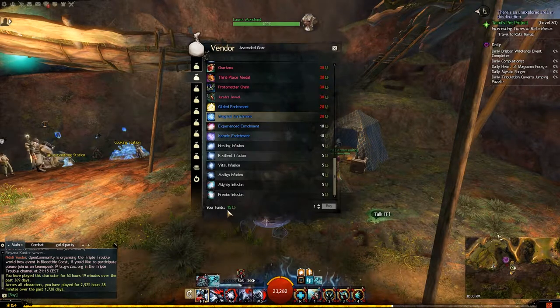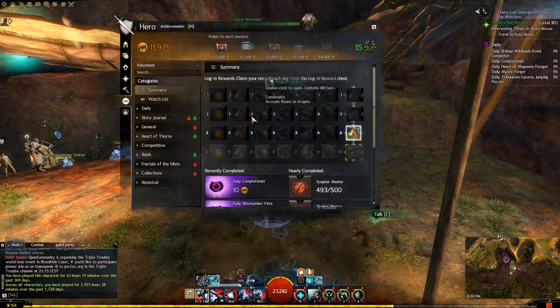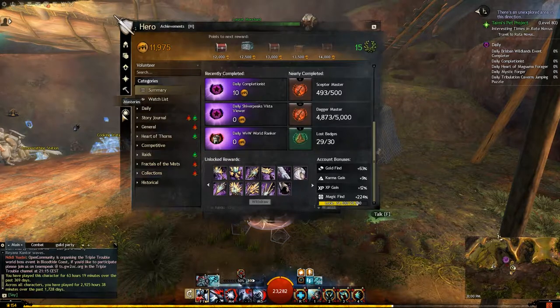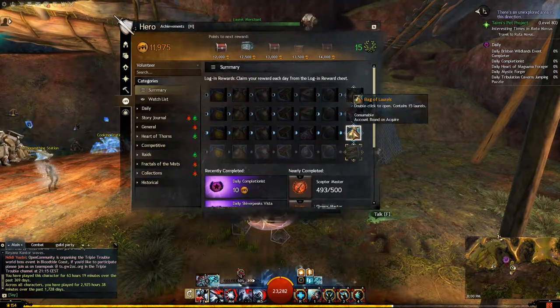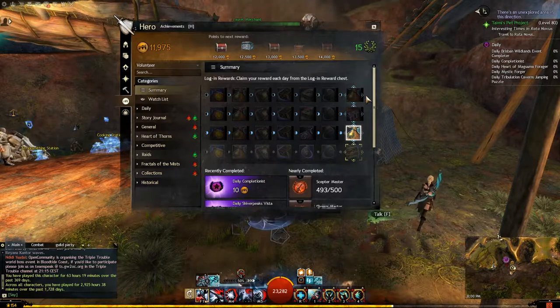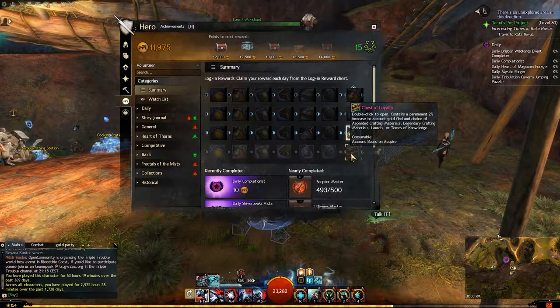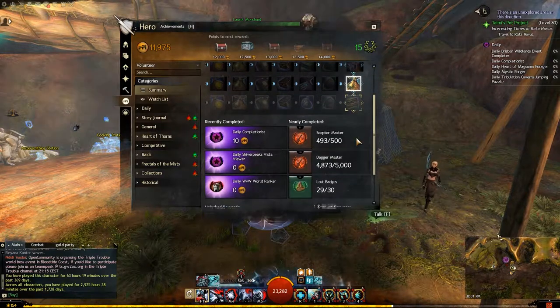My suggestion is to get your laurels by logging in every day — it literally takes two seconds to click through two menus. You don't need to do the daily or anything else; just log in and your laurels will tick up. You get laurels every second day of the week plus two, once every fortnight, and you can take a big chest of laurels from the Chest of Loyalty, which is the best one to take unless you're after ascended materials.